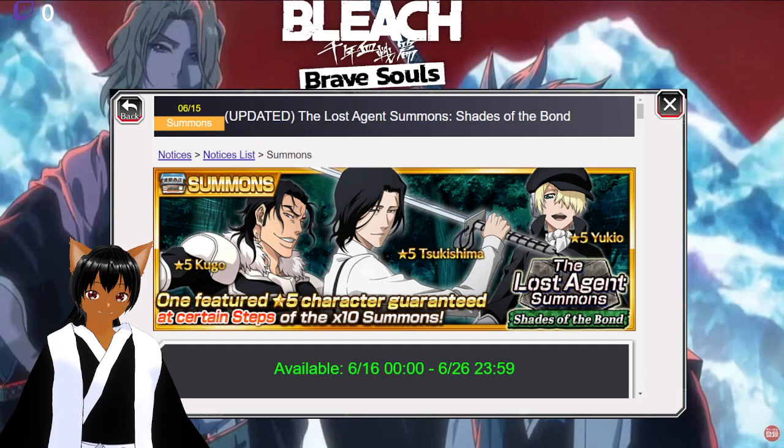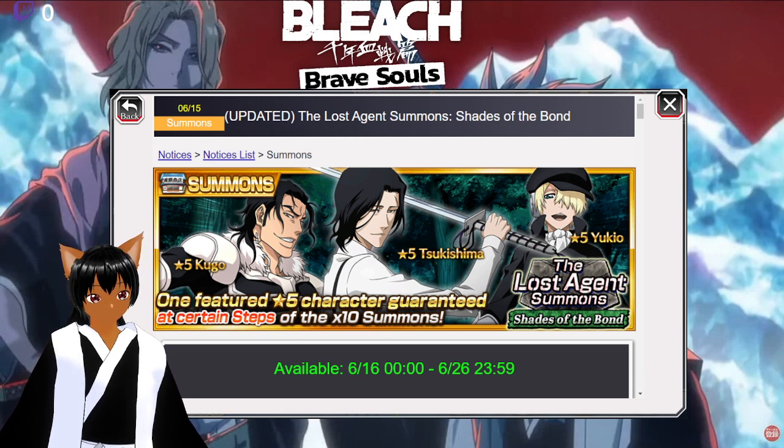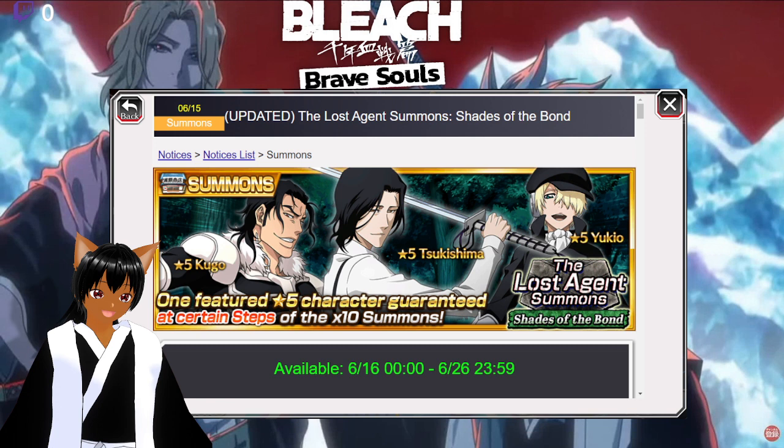What is up guys, Shinobi EV here back with another video. Today they've finally released the full banner for the Lost Agent summons 'Shades of the Bond.' We're going over the banner trying to see what we've got. This is my first time seeing this. Hopefully the banner units are good. Personally, it's a skip because I'm saving orbs, but for those who want to summon, this video is for you.